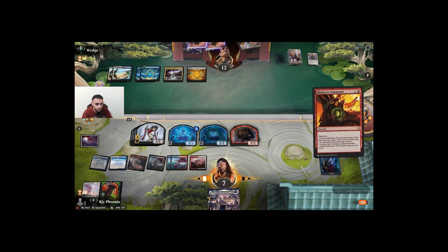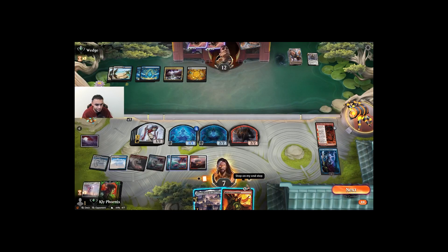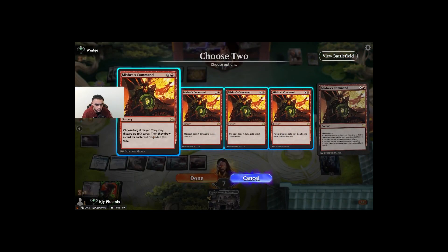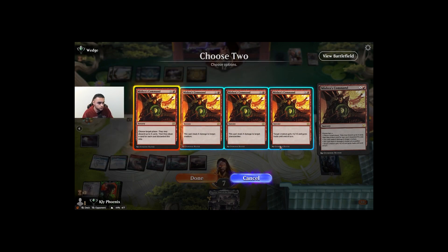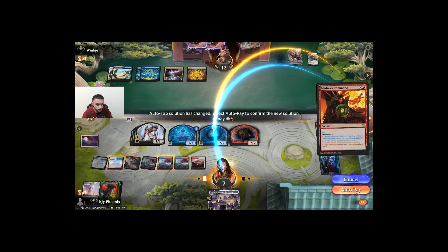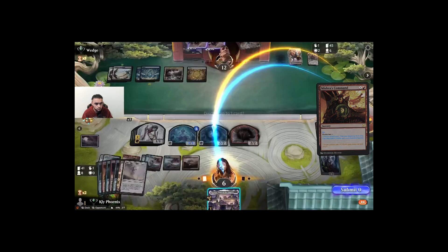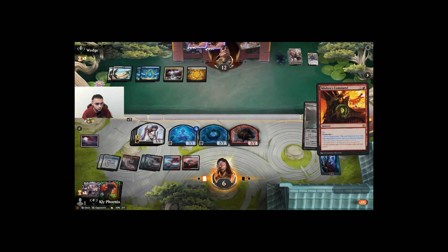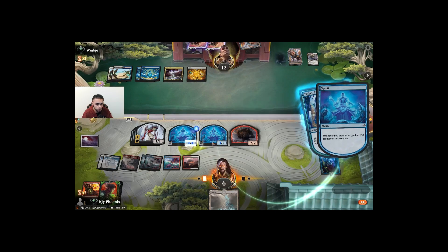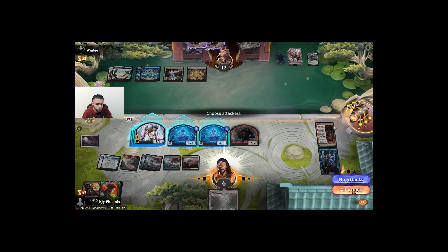We can give something haste here. The draw here benefits my planeswalker as well and our creatures — that's pretty good. We drew a Myricks as well.